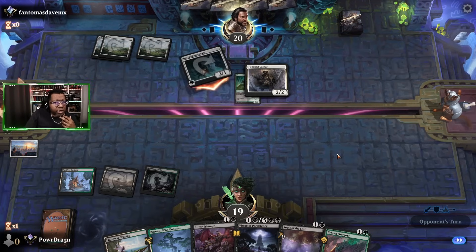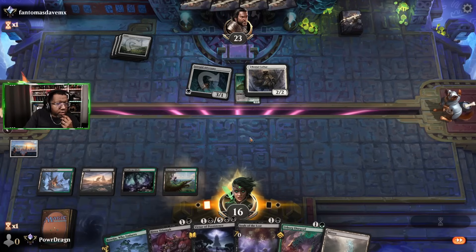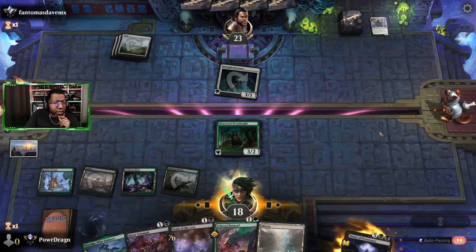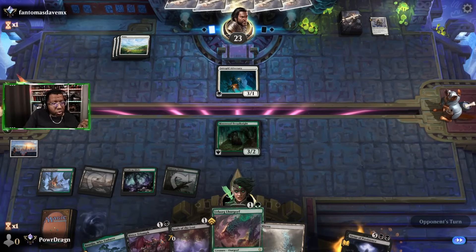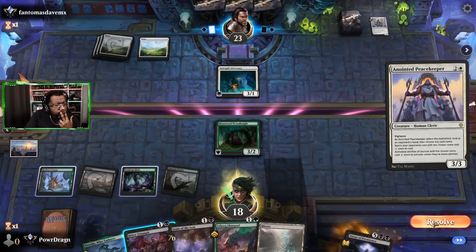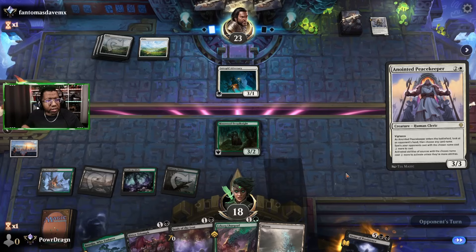If they Brutal Cathar or Knight us, we don't really care — we're kind of okay with that. I didn't really want to waste removal on that. Let's go ahead and do that since they obviously didn't want it in the way, and then we can use Bitter Triumph on something if we really need to. Next turn we could play Souls of the Lost. A small bit of a problem — they probably choose Bitter Triumph. If not, we just kill that and continue on with our business.